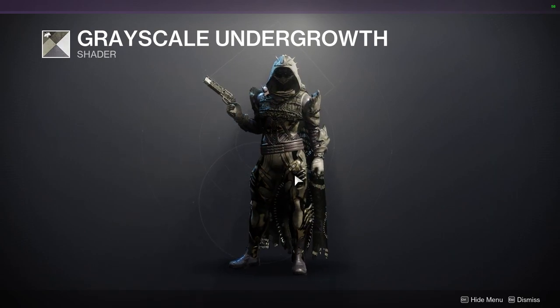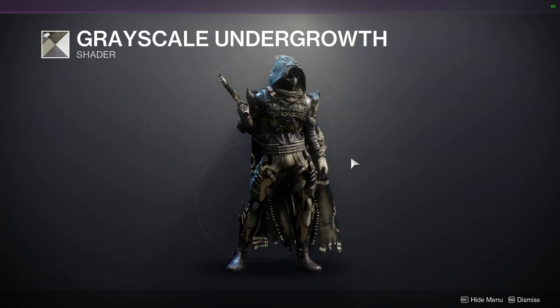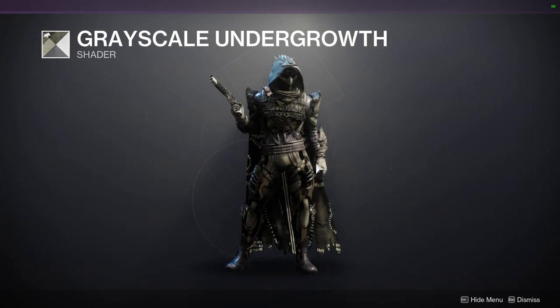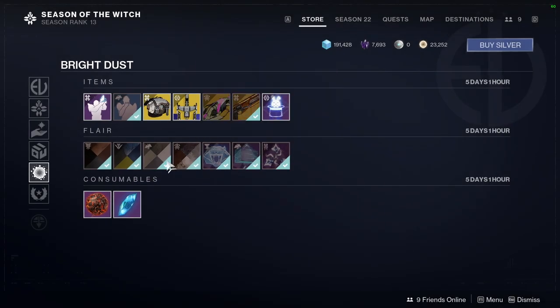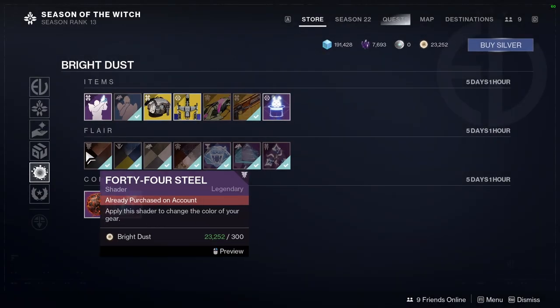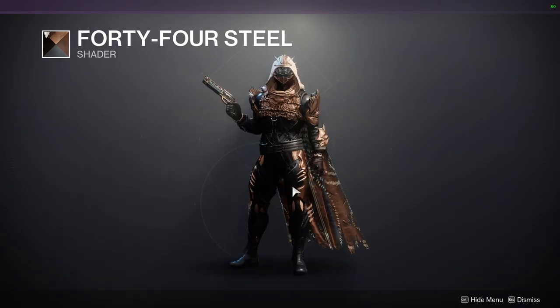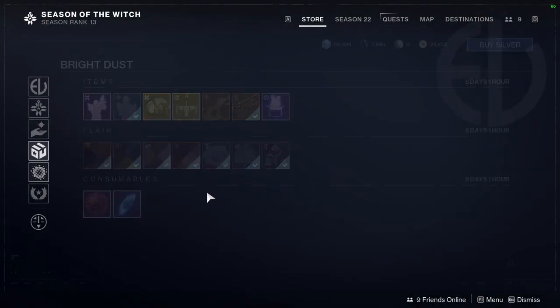We have Grayscale Undergrowth which I like quite a bit. I know last week I was talking down about this shader but it's growing on me — it looks cooler the more I look at it. Vibrant Beach — this one looks like ass, I'm never gonna like this one. And then 44 Steel which definitely looks cool.